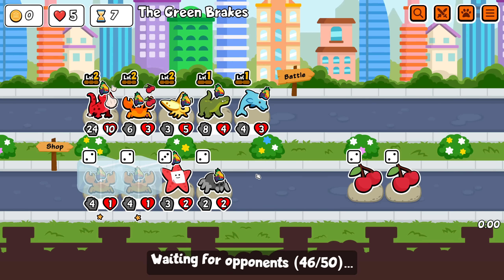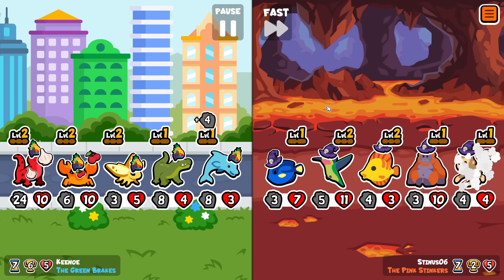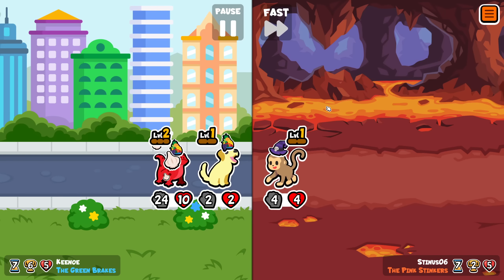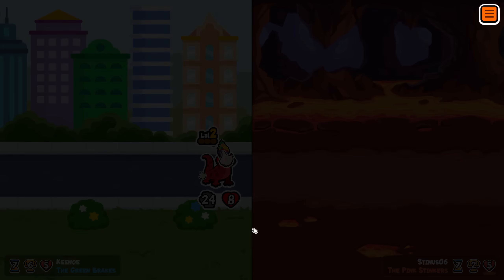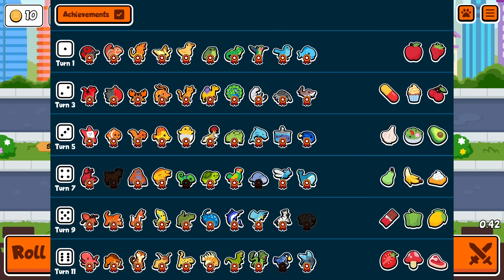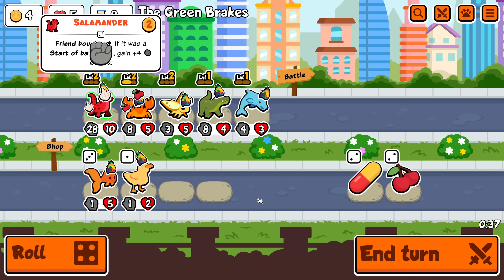Maybe I'll get some HP someday. No lollipop — I think I took it out. When I was making the pack, I saw wasp, I think, and that was the only one I thought might be scaling attack very high. And I didn't see anything that scaled HP a lot, so I think I replaced that. But yeah, I did forget about this guy. Alright, keep buying these.